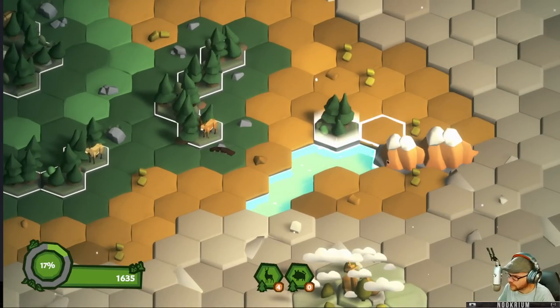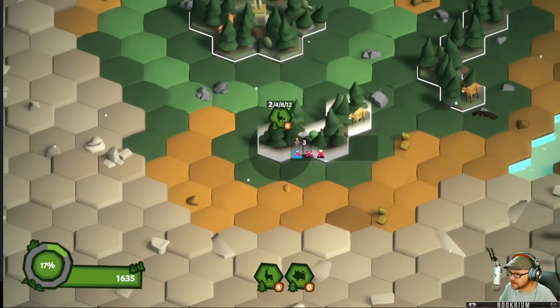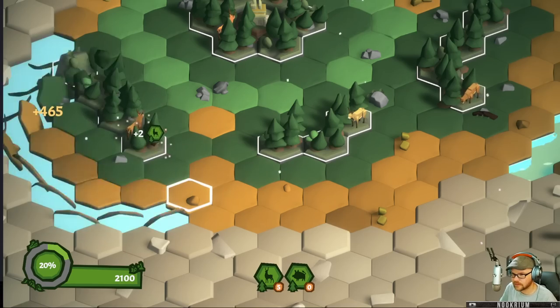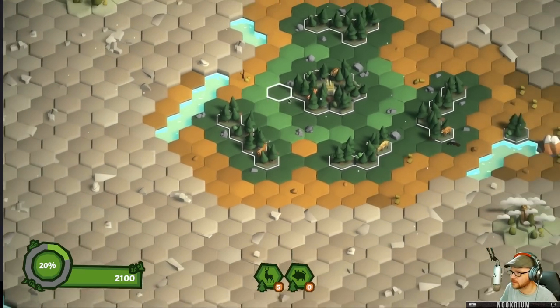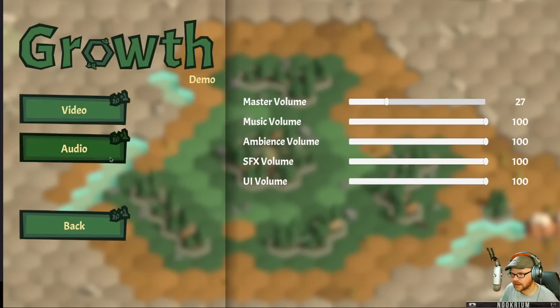We basically planted a forest there, by the way, but it's not a grove — not a proper grove — so it doesn't actually do us any good, because there ain't nothing there. Let's send one of our deer over this way. There we go, we found another one. It's got some good sound effects. There's not a lot of excitement to this game, but those blips and blops are real exciting.